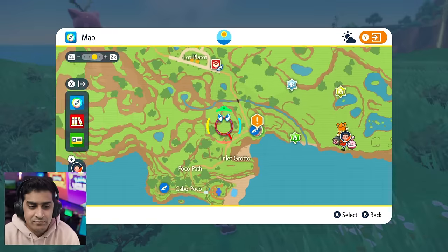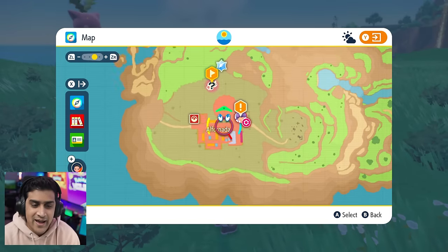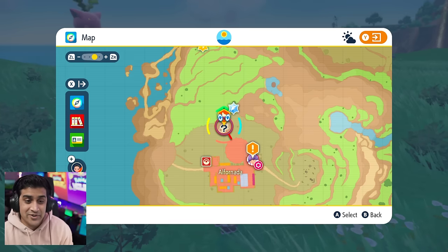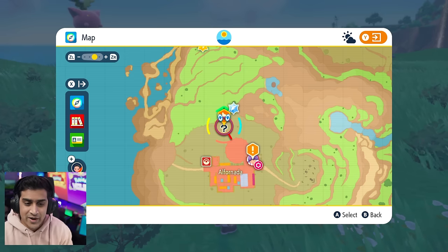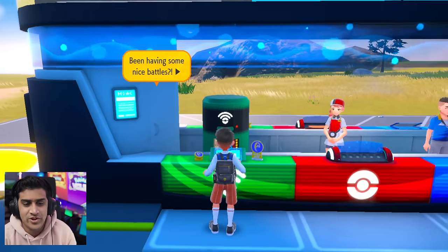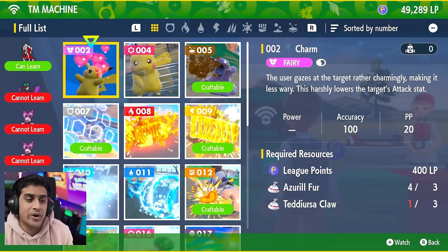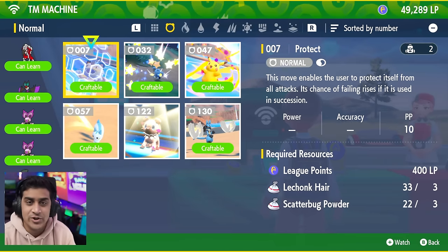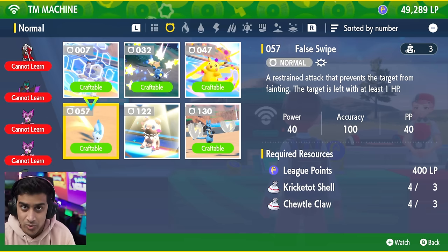Step one: open your map and select any mass outbreak area you can find. On my map I have one over here — I have not seen this Pokémon, and you can tell this is a new game because if I finished the Pokédex that would no longer be a question mark. Before you head there, make sure you have a Pokémon with False Swipe. This is really important, and if you need to know where to get the False Swipe TM, all you have to do is catch 30 species of Pokémon and Jacq should give it to you in the biology lab inside the school.